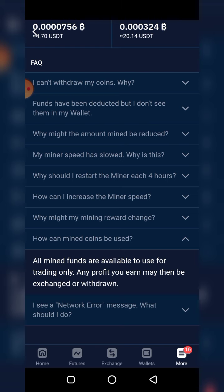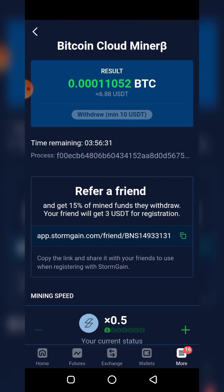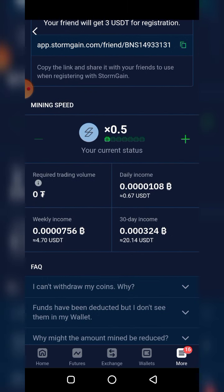You could say this is just StormGain's way of encouraging people to use their app for trading. It's a very creative, ingenious approach - I've never seen this on any other site. It also gets you committed, because if you are diligent enough to visit the app every four hours to turn on the miner, it's easier to start trading since you've already built the habit. Please note that StormGain only offers futures trading, not spot trading, which means it is riskier. Unless you know what you are doing, I would advise caution.